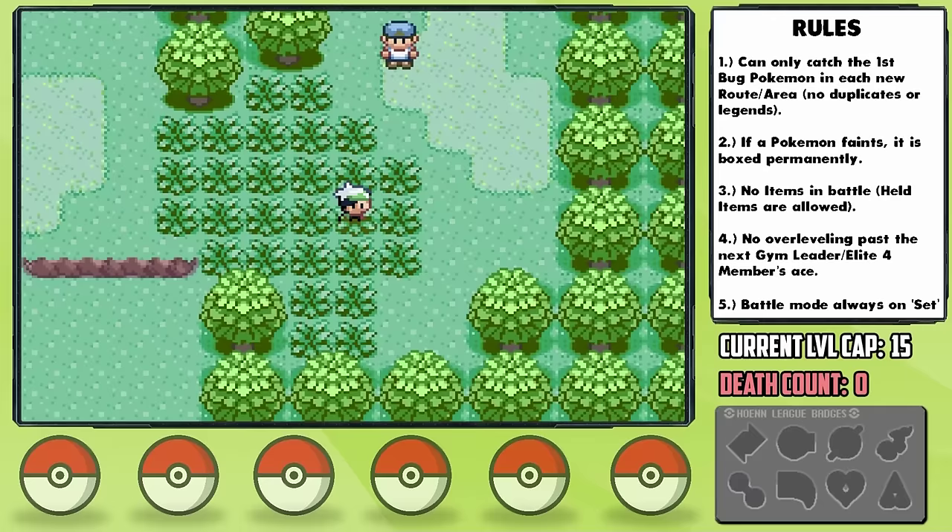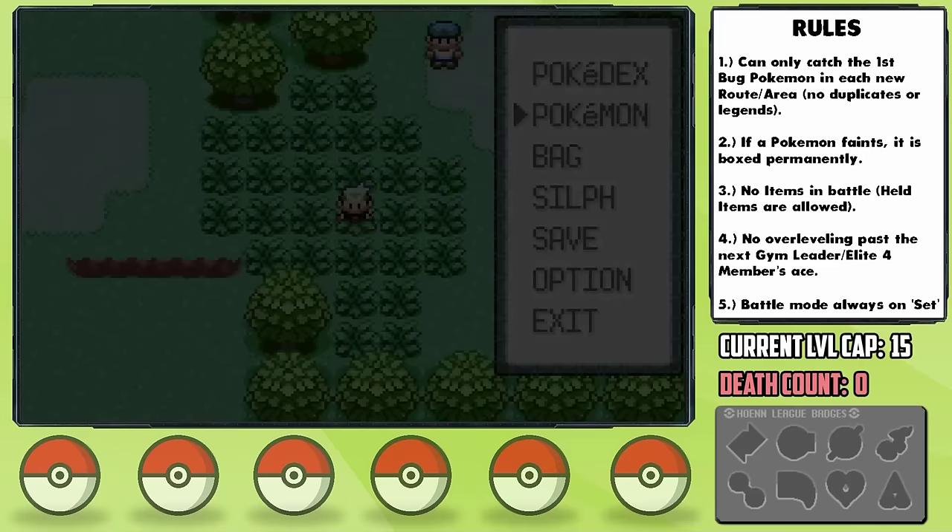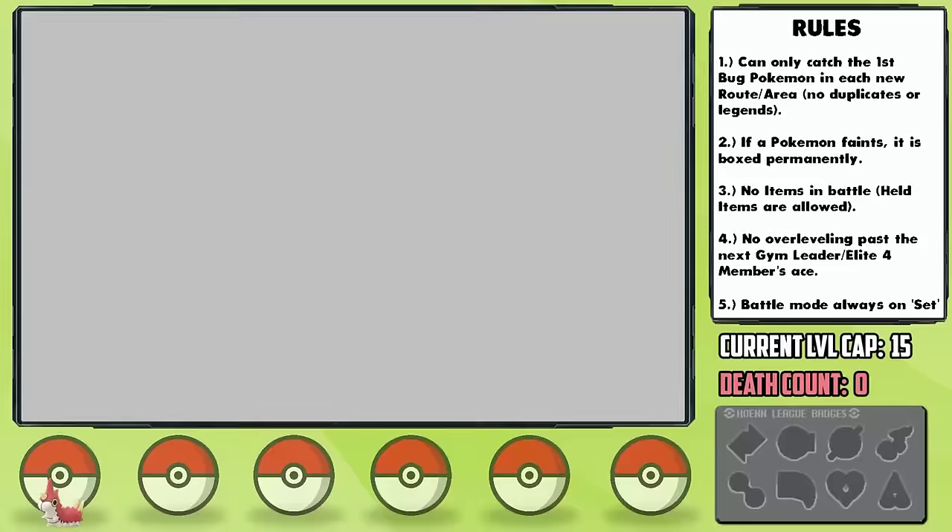Our first encounter is available right away on Route 101 — a beautiful Wurmple, which I catch and nickname Heimlich. Heimlich ends up having a hardy neutral nature, and given that we have no idea what this thing will evolve into, I'll take it. With that, we're forced to deposit Ali into the PC. Heimlich, it's just you and me now.